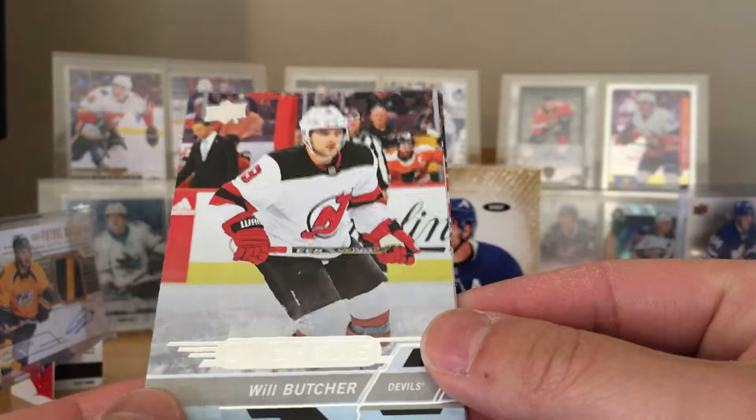Overtime pack: we got Will Butcher, Jussi Jaros, Andreas Johnsson, and Mikko Rantanen — Lights Out.